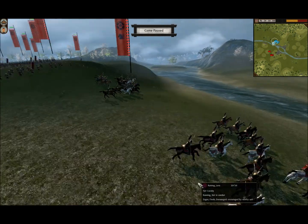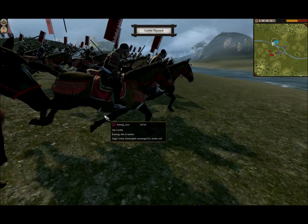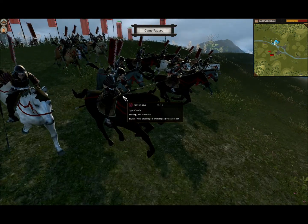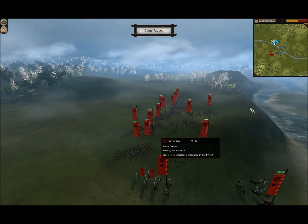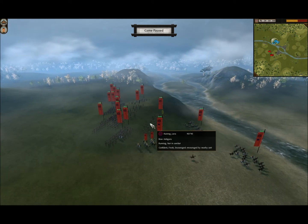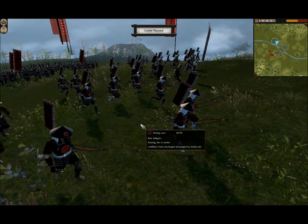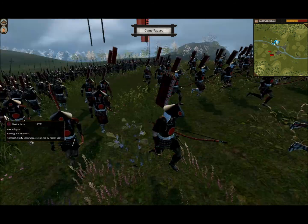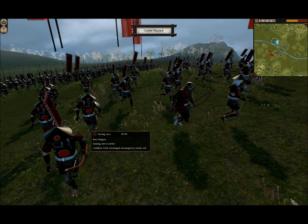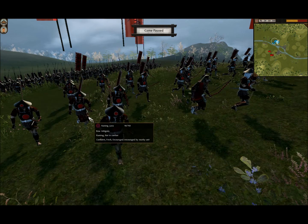Then I have two sets of Yari Cavalry — actually, I have a Yari Cavalry right here and a Light Cavalry right here. Then let's take a look at our missile component. I have three sets of Bo Ashigaru right here. I actually really like these guys' color scheme — they are black and red. I like that red circle right in the middle of the black armor; it looks really cool in my opinion.